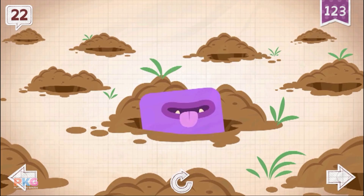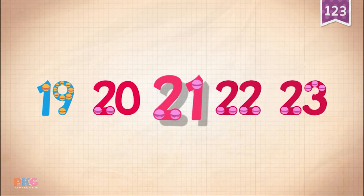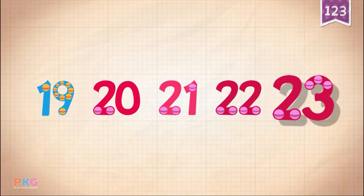Eli had to dig 22 holes to find his bone. Count by ones starting at 19. 19, 20, 21, 22, 23.